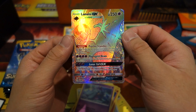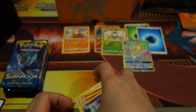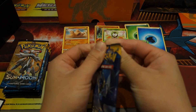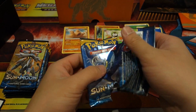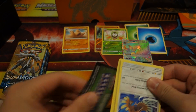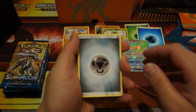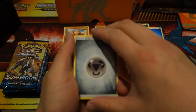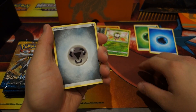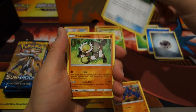All right guys, we have a Lunala rainbow rare GX! This pack is already a win — we're only on the second one and this is already a successful pack opening. Really excited to see what else we can get. Hopefully we pull another one — maybe a normal GX or a trainer card. Got a Steel Energy, Boulder, Great Ball, Passimian, Spearow, Rowlet, and a hollow Professor Kukui.